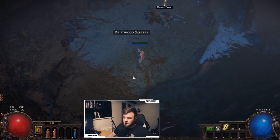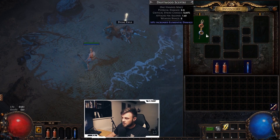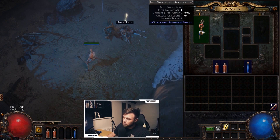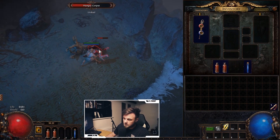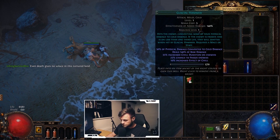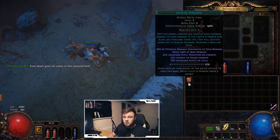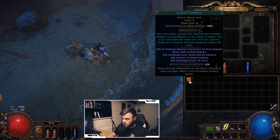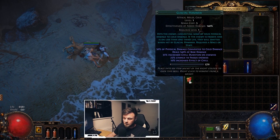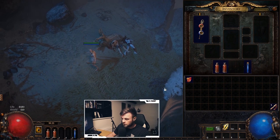As a Templar you start with a Driftwood Scepter; as a Witch it would be a wand, and so on. When you pick up the weapon it will typically auto-equip. Pay attention to the socket colors — this becomes important once you receive a skill gem. Skill gems in Path of Exile are how you gain abilities. They're divided into active skill gems, which grant an ability by themselves, and support gems, which make active gems stronger.